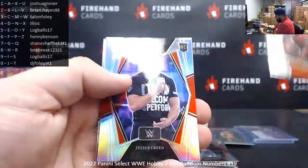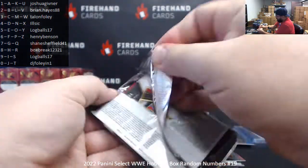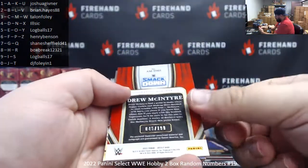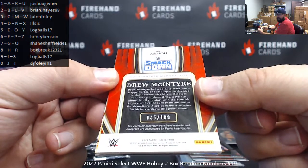Jey Uso, Shotzi, and Katana Chance. Julius Creed silver. Vader, primary level. Memorabilia auto coming up. Correction — memorabilia auto. Drew McIntyre, 45 of 199 — spot five for Log Balls.